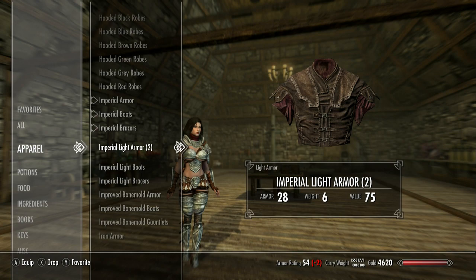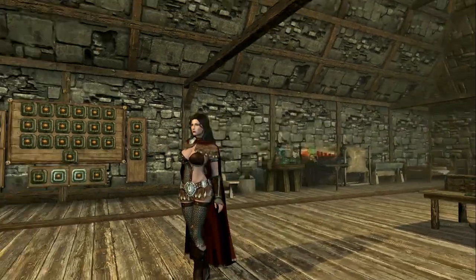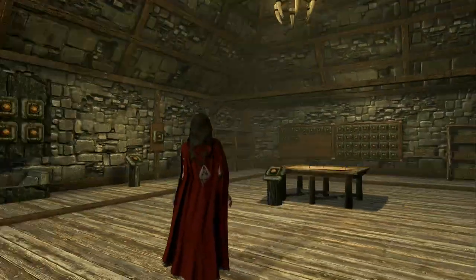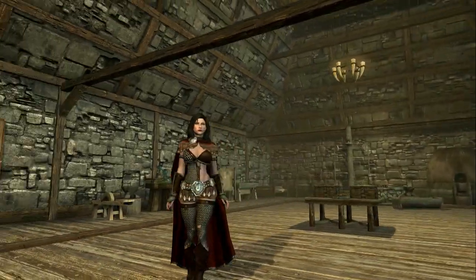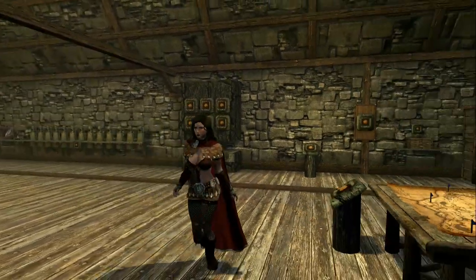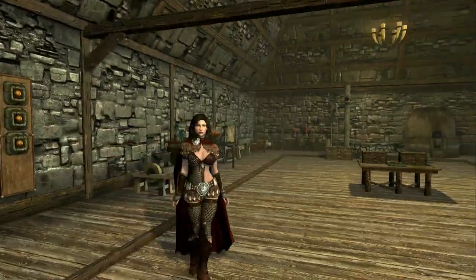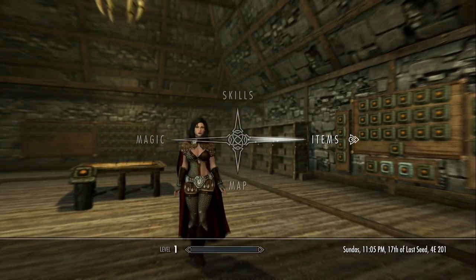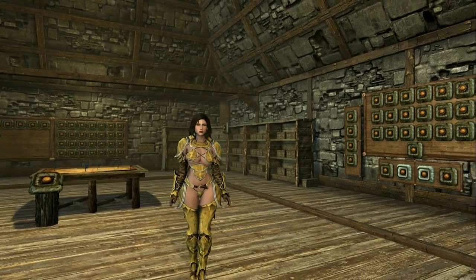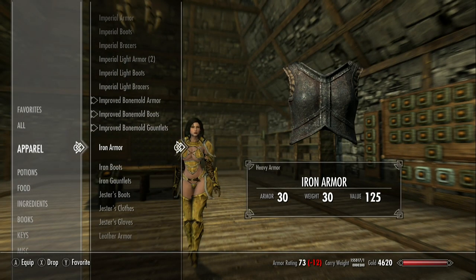So then we have the imperial light, and I'm glad they kept this — it looks really good. I think this looks a little rough down on the legs with a little clipping. I'm not sure; I'd have to look at the other version to see if it has the same issues, but overall I do like this version of the armor — it looks cool. Then we have some final bone mold stuff, which I'm not overly impressed with even though this is the better mod as far as bone mold goes.